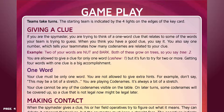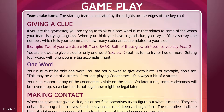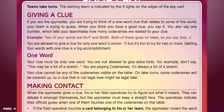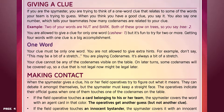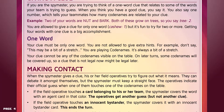You are allowed to give a clue for only one word — for example, "cashew, one" — but it's fun to try for two or more. Getting four words on one clue is a big accomplishment. Your clue must be only one word. You are not allowed to give extra hints. Don't say things like "this may be a bit of a stretch" — you're playing Codenames, it's always a bit of a stretch. Your clue cannot be any of the codenames visible on the table. On later turns, some codenames will be covered up, so a clue that is not legal now may be legal later.